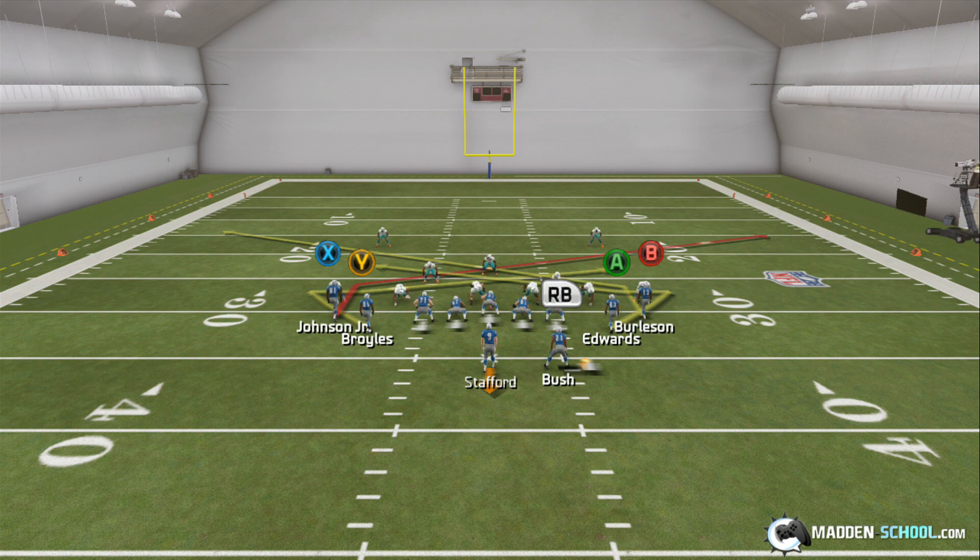So we're going to run it one more time here. We're going to be looking for the slot receiver on either side when he makes his break to the inside — it's usually open for an easy 5 yards, and then we can turn it upfield for more.